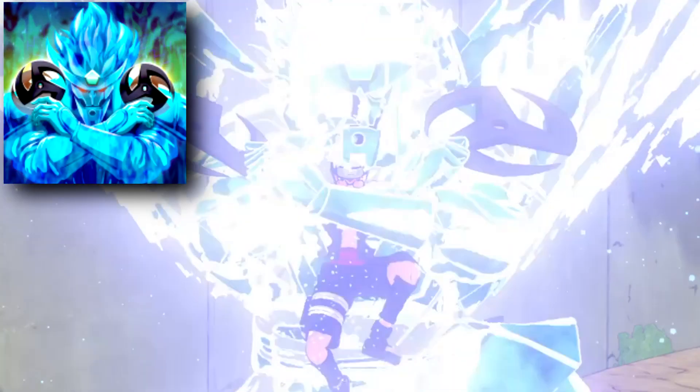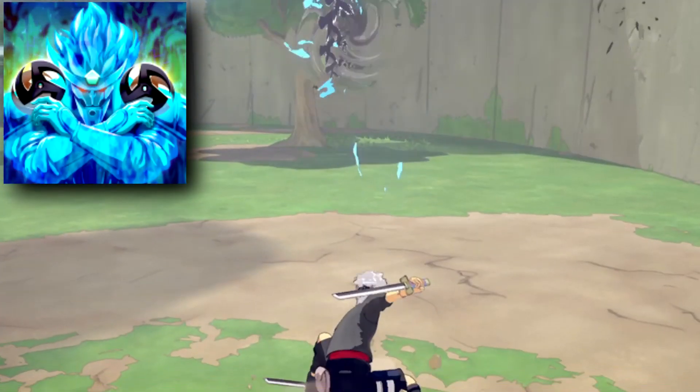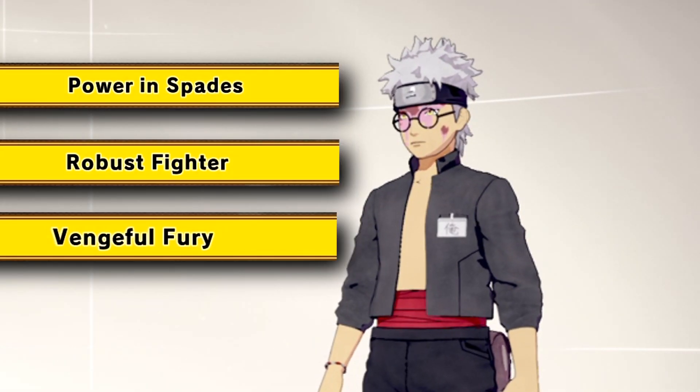For the ult we have Kamui Shuriken. This launches shuriken infused with Kamui in four directions from a perfect Susanoo. Any target who is hit is sent to an alternate dimension. For my stats I have Power and Spades, Robust Fighter, and Vengeful Fury.